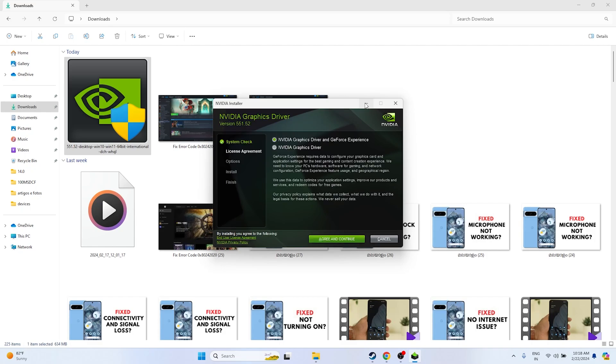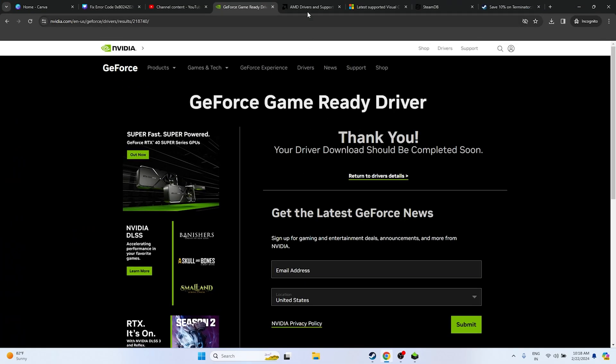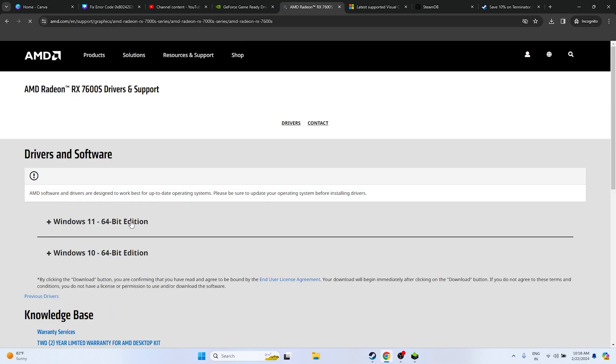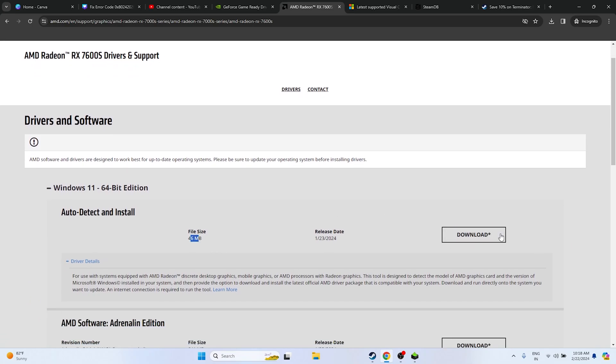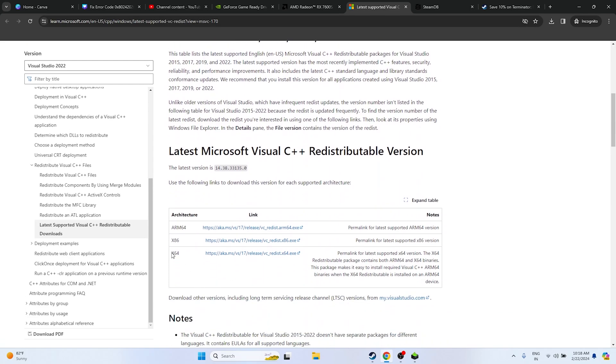For AMD, go to the AMD site, select Graphics, fill in your GPU details, and click Submit. Download the driver for Windows 11 or Windows 10 as appropriate — the file is around 46 MB. Install it, restart, and try launching the game. Also install the latest Microsoft Visual C++ redistributable. For x64 systems download the x64 version; for x86 systems download the x86 version. Install, restart, and try launching the game.